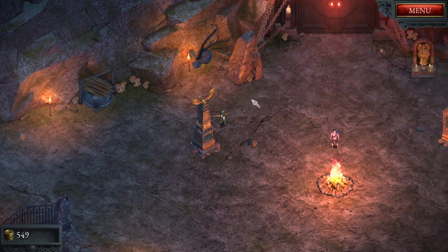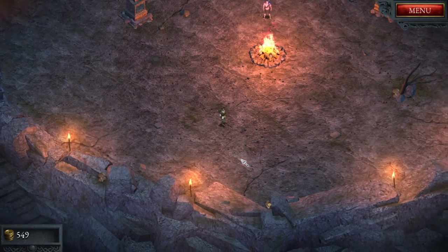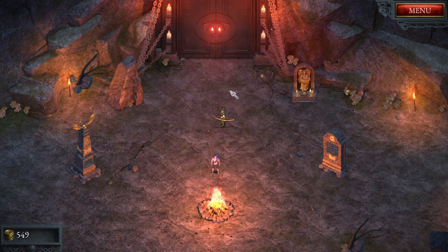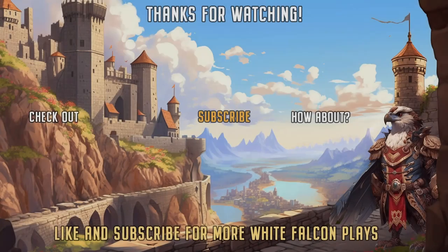We'll try the archer next, and I'll do that in the next episode. Nice little short episode — this is pretty cool. So this is Halls of Torment, and I think this is the full release. Pretty cheap if you want to go for it — I'll put the link in the description. Please like the first episode here and subscribe. Tell me if you want me to play more, what you think, et cetera. Alright guys, I'll see you in the next one.